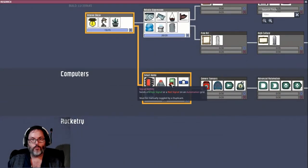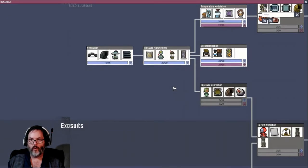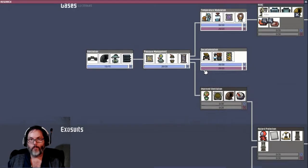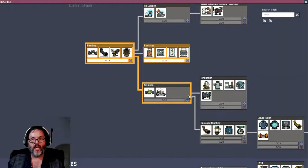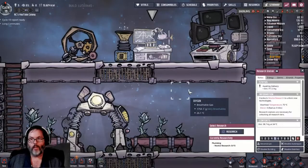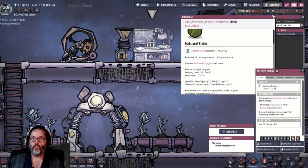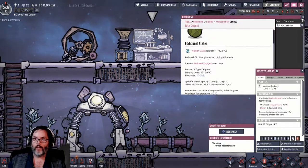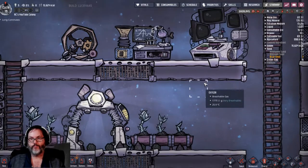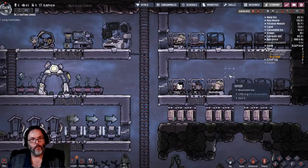At this point I have no idea what any of that stuff does - none whatsoever. I think the next thing I want is plumbing and sinks and lavatories - I think that'll be the next thing. I also have no idea what to do about long commutes. It doesn't tell me what to do with that, so if you have any idea hit me up in the comments and let me know.